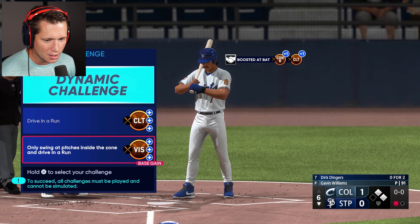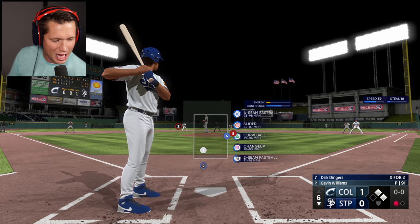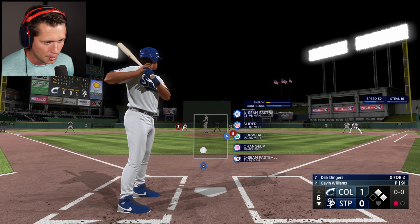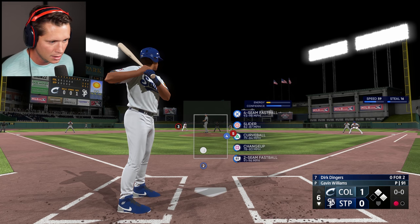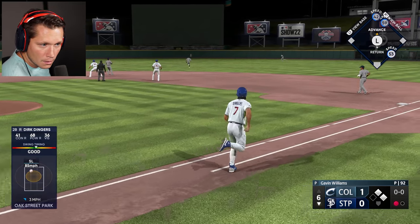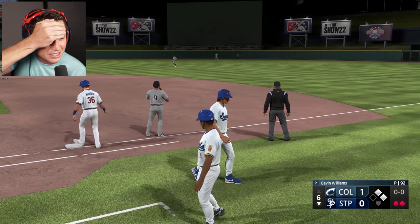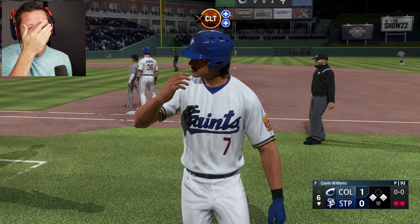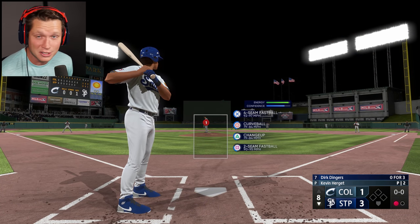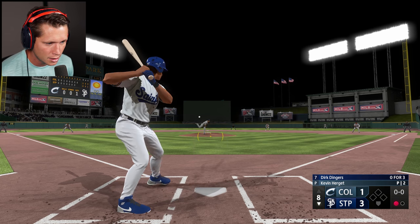Only swing at pitches inside the zone and drive it around. Four-seam, slider, better curveball changeup, two-seam — Gavin Williams is looking tired. Got two guys on, one guy out. As long as it's not a double play ball, you're fine, Trev — ideally something on the ground of the outfield. I thought it might be straight down the center home run. We ended up getting a couple of runs there, so that's good — at least we helped out, advanced a runner, kept it alive.